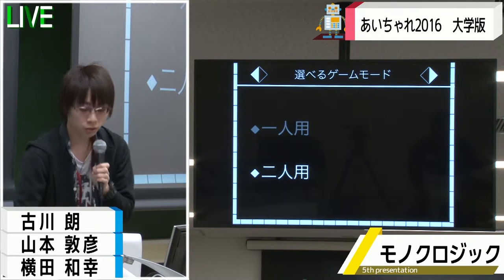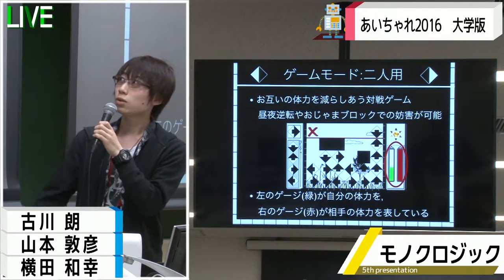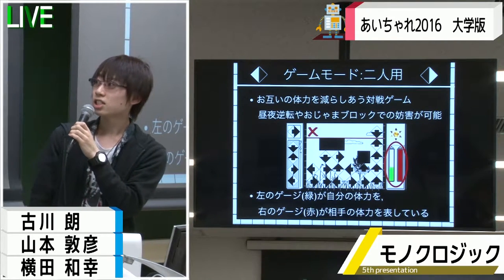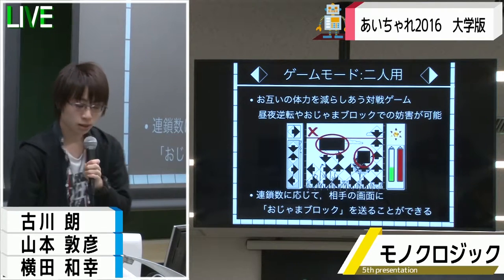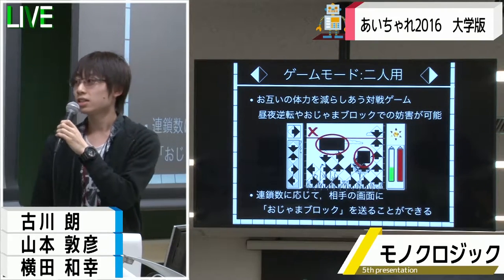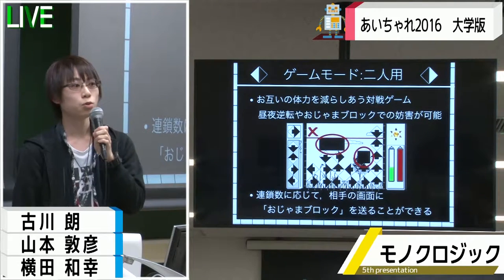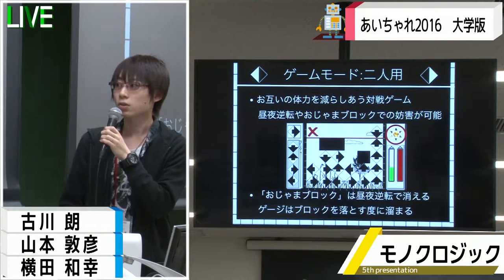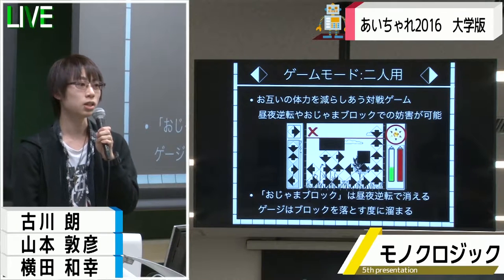続いて、二人用モードの説明に移ります。二人用モードは、2台の端末を通信させ、お互いの体力を減らし合う対戦ゲームとなっています。左の緑のゲージが自分の体力、右の赤のゲージが相手の体力を表しています。この黒いブロックはお邪魔ブロックでして、連鎖数に応じ相手の画面に振らせることができ、相手の妨害が可能となっています。このブロックは逆転により全て消すことができ、消えた分のブロックの個数が次の自分の連鎖数に加算されます。